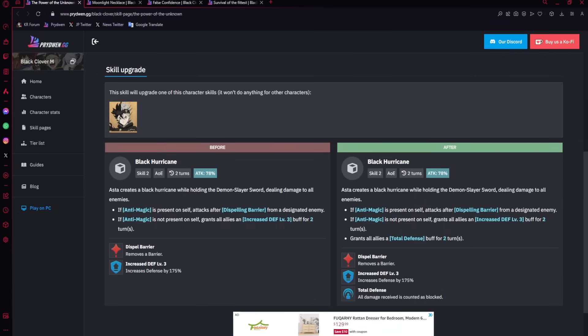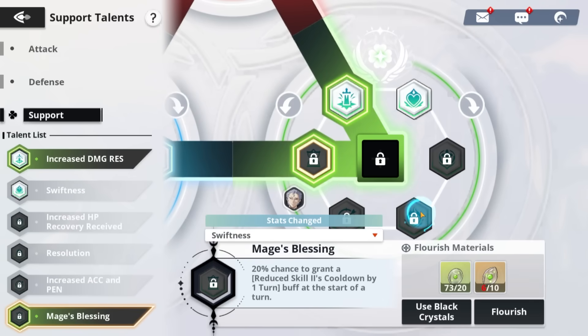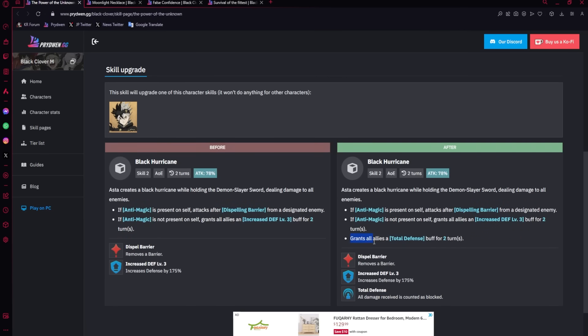Besides the damage bonus, this skill page adds one of the best things in the game: for two turns it gives total defense, which means you are blocking everything. Why is this good for Asta and the whole team? There is a passive in the game where when you resist or block damage, you get debuff immunity. Total defense is counted as resisting damage, so every time you get hit you are getting debuff block if you have that talent. This is very strong, reduces your damage in general, and most importantly it makes it so that Julius cannot interfere with Black Asta.